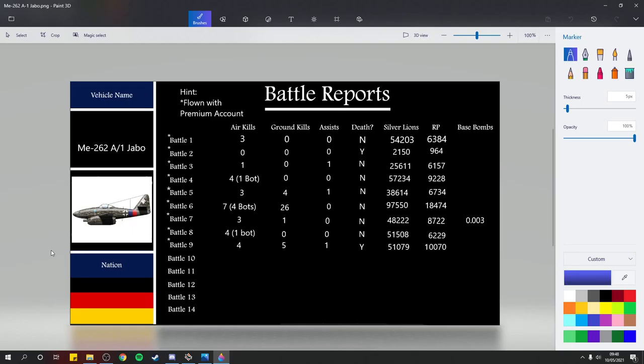Battle one: three air kills, no ground kills, no assists, didn't die - 54,203 SL, 6,384 RP. Battle two: zero air kills, zero ground kills, zero assists, I did die - 2,150 SL, 964 RP. Battle three was an 8.0 match: one air kill, zero ground kills, one assist, didn't die - 25,611 SL, 6,157 RP.